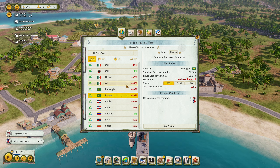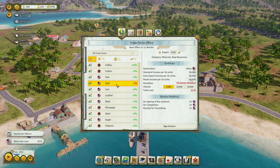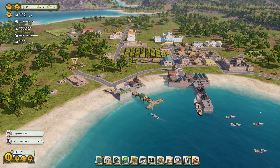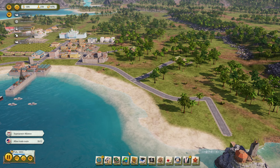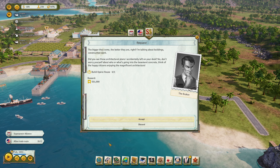I need to understand - shellfish is apparently not fish. That's what I learned. So I can export fish, gold, iron, leather, meat, pineapple. Gold is a thing - it's a little bit below standard, but that's fine. Let's export some gold here. We need another... The bigger they come, the better they are, right? I'm talking about buildings. Construction work - opera house. But I want to have a fish thing first.